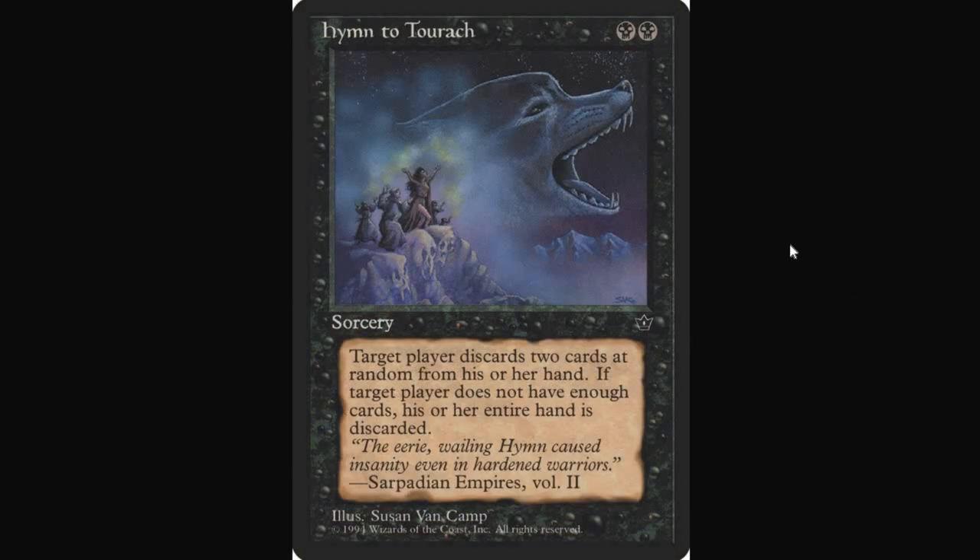Let's touch on Hymn to Turok before we move away from this type of effect. It's the same as Verdict except it's black-black instead of black-white, with no incidental life gain, but it has a huge upside in that the two cards your opponent discards are at random. Many people have said this is too powerful for Modern, but I am uncertain that's true. The recent past has shown us the sheer power of resource generation, and I do acknowledge my bias — I might be overreaching if I say Hymn might be okay for Modern, but I think it would not break Modern in half.